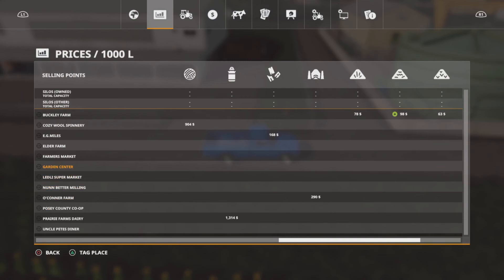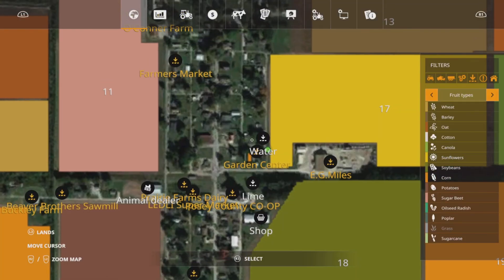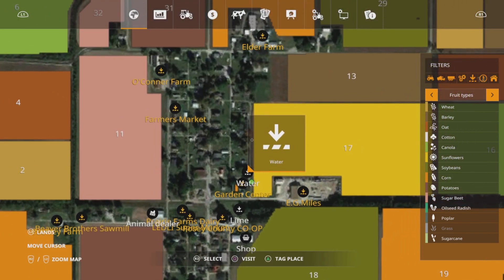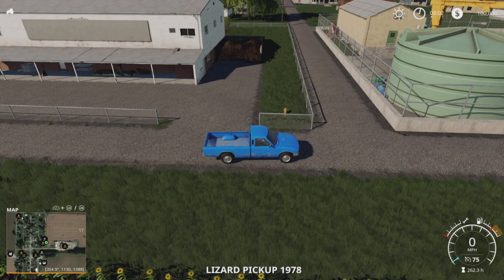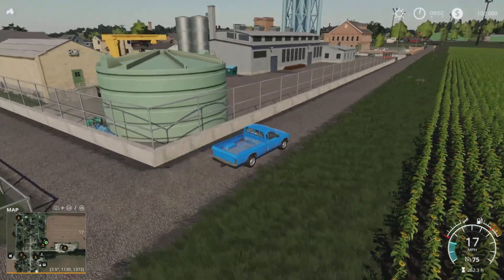Somewhere in here — there you go — you can see the manure pit there. This is the garden centre, and that's just going to take manure, hence the manure pit. And then just the other side of the fence there's a water station, so you can get your water from there. We'll work our way back up to Elder Farm and check out that sale point.